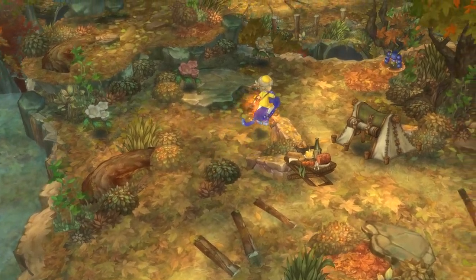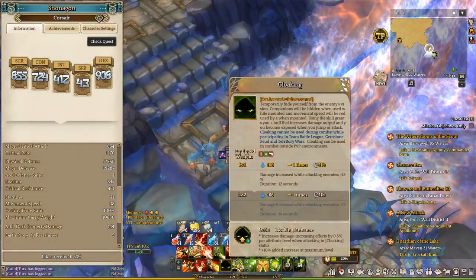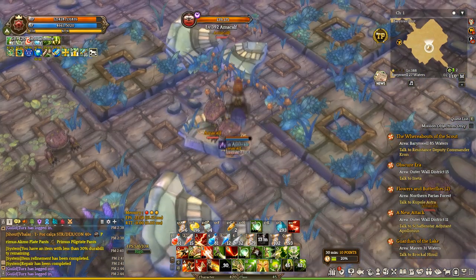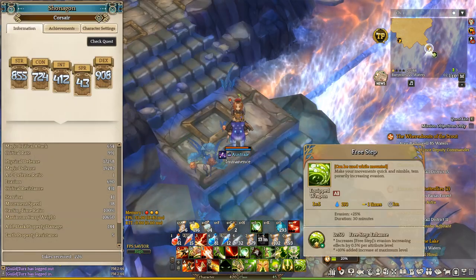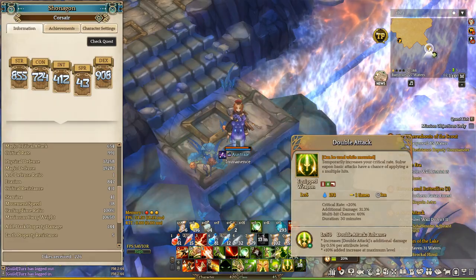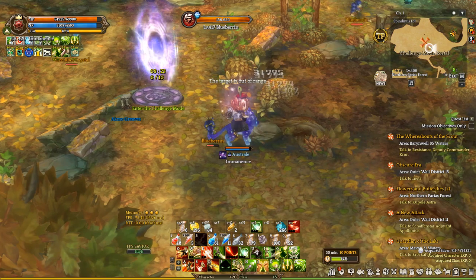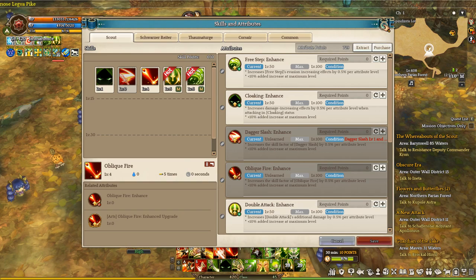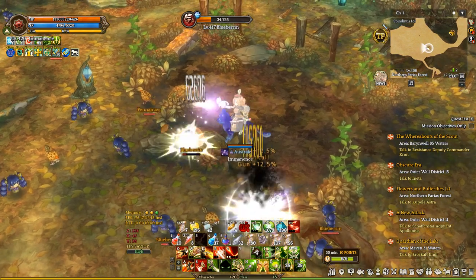Now I will briefly show every skill in this build. First, for Scout skills — Cloakie is the signature skill of the class, which makes you invisible. Free Step is an evasion buff, and Double Attack will increase your damage, your critical rate, and give a chance of dealing extra lines of damage. Obliquify you won't use much, but it has an interaction with Jolly Roger which I'll explain later — it's a skill that bounces as you'd expect.